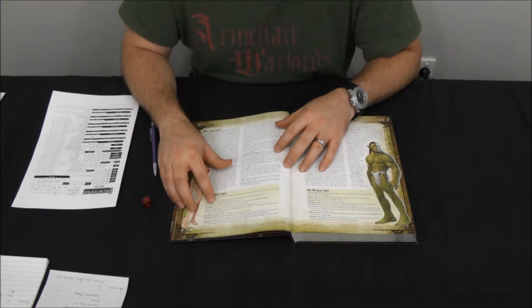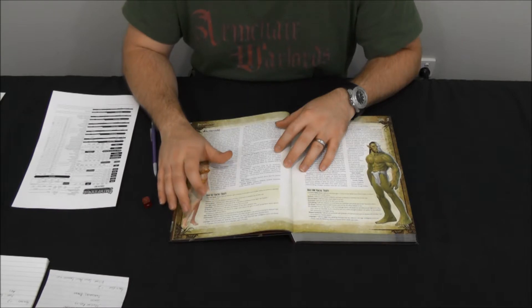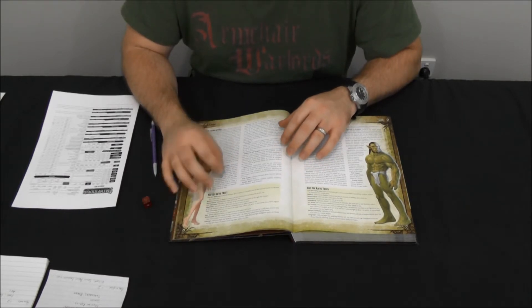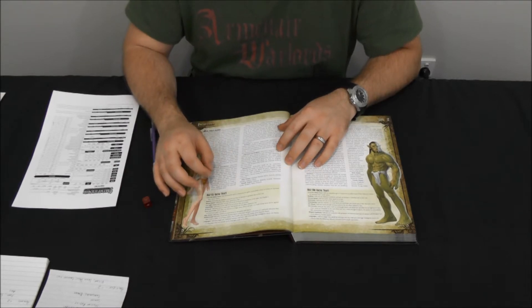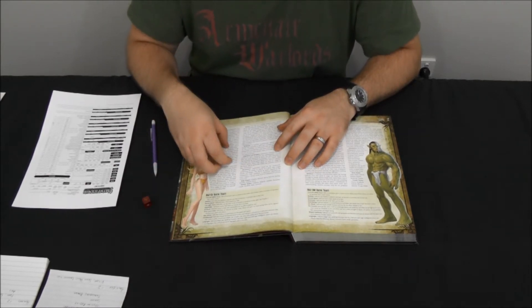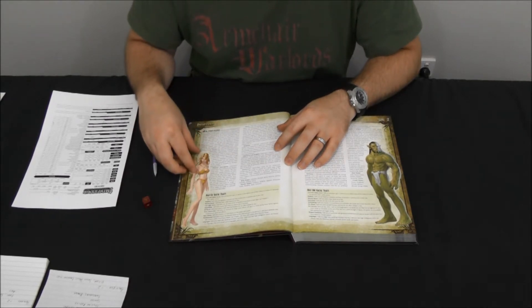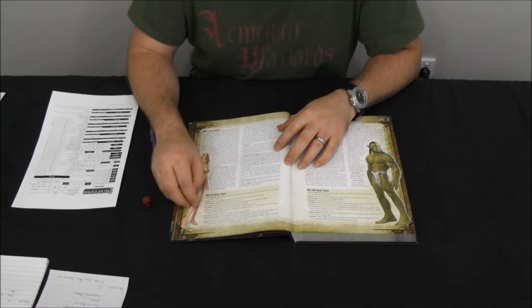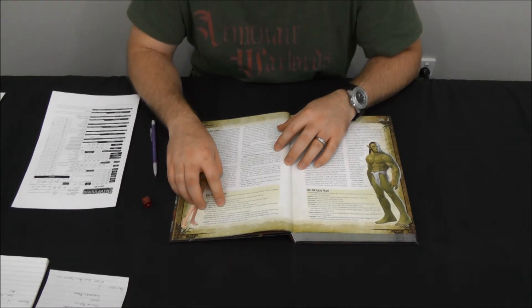They have the elven Low-Light Vision that works just like elves and gnomes — they can see in poor lighting as well as they can in regular lighting. They also have Human Adaptability, which means that at first level and every level thereafter they get to add a bonus skill point. So they've got their raw skill points for their class, their bonus skill points for their intelligence, and then they get a plus one on top of all that, allowing them to pick a broader range of skills.